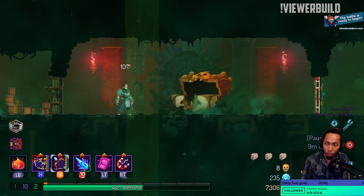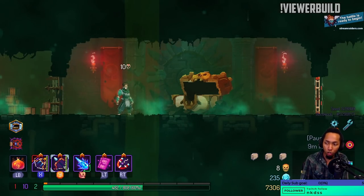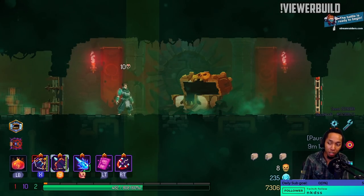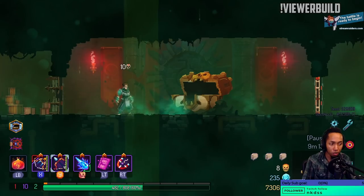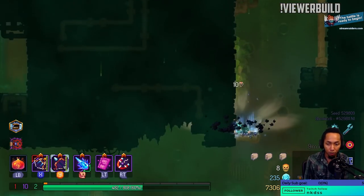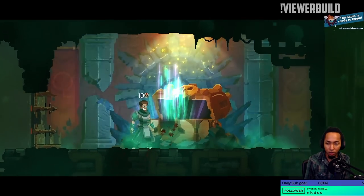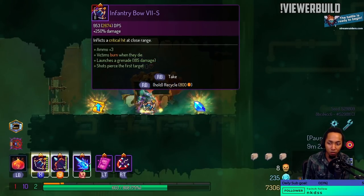Curse chest spawn rate is doubled — that's the first thing. Curses don't kill you anymore — that's number two. But double the damage you receive and deal. So the longer you stay cursed, the more damage you deal, but also the more damage you take. That's what it is. And now there's a command — exclamation point aspect — if someone wants to test it out. Groot damage, shots pierced — I'll take it. It's not bad.